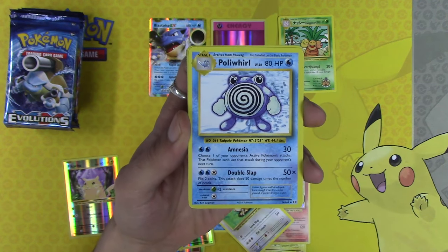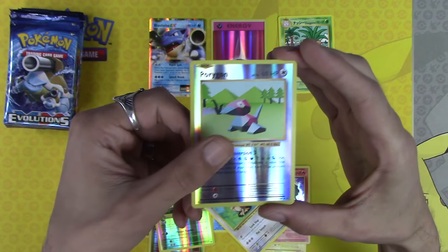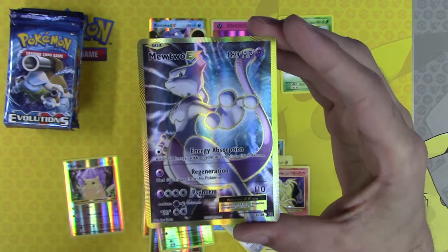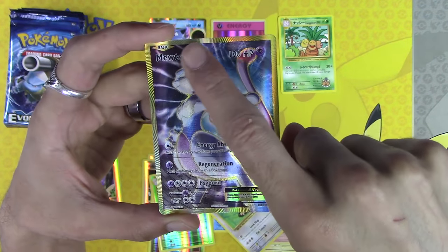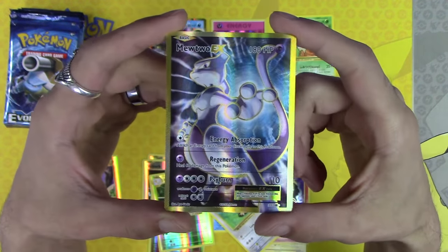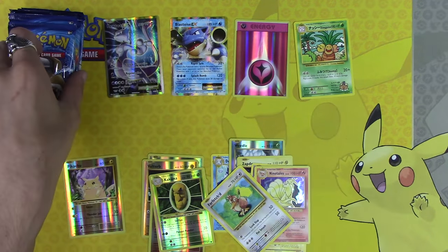Misuse of Termination, Poliwhirl, Revive, Porygon, and a Mewtwo EX Full Art. Whenever I see this I still think it's a Secret Rare. At first I'm like 'Secret Rare!' — oh wait, nevermind, they all have gold borders. It still confuses me.